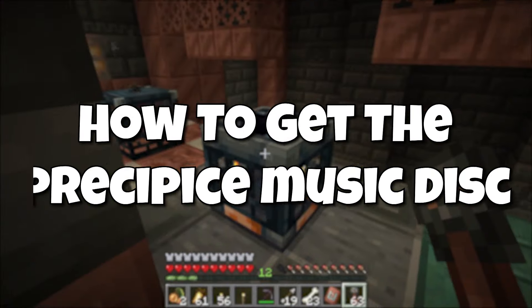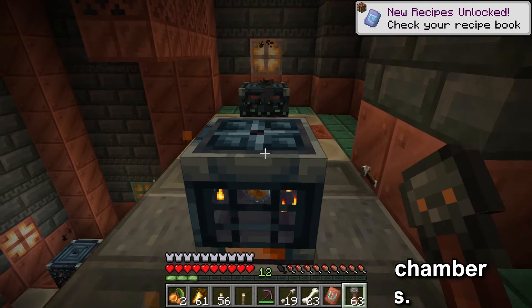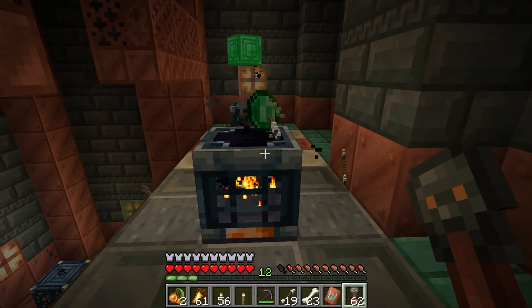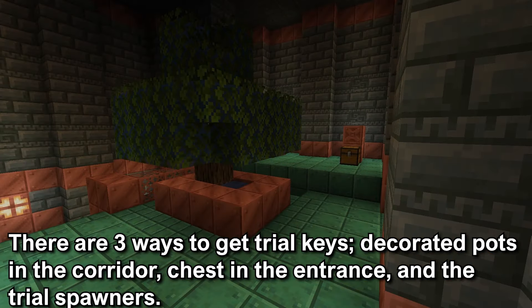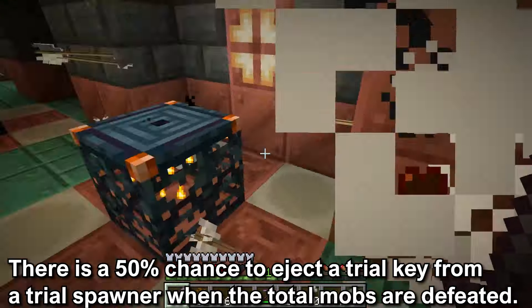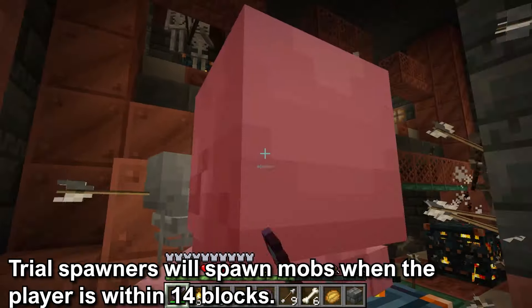How to get the Precipice Music Disc. This music disc is found through the vaults. The vaults are found throughout the Trial Chambers and are found close to the Trial Spawners. To get the music disc, you will need to unlock the vaults using a Trial Key. There are 3 ways to get the Trial Keys: by loot inside the Decorated Pots in the Corridor, in the chest in the entranceway which is an area with a tree in it, and Trial Keys can be acquired by defeating the total mobs from a Trial Spawner. The Trial Spawners will start to spawn mobs when you are within a 14-block range of it.